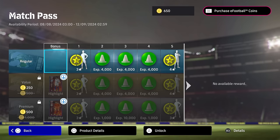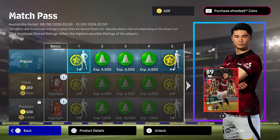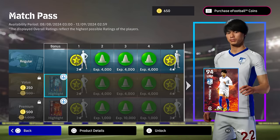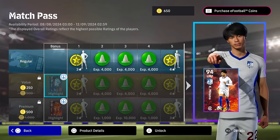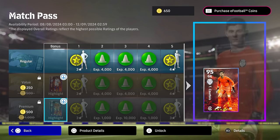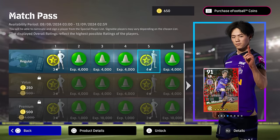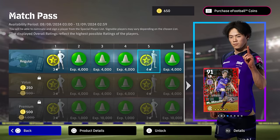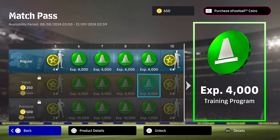The match pass is essentially just objectives that you clear from playing games and you'll get rewarded after every single game. The value pack and the premium pack have cards that are instantly unlocked the second you upgrade your match pass. The free tier gives you all the regular stuff for free, and it does stack — so if after 15 matches you decide to unlock the value match pass, you get everything backdated to you.